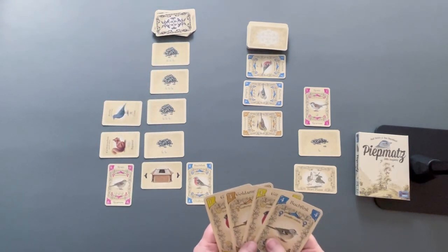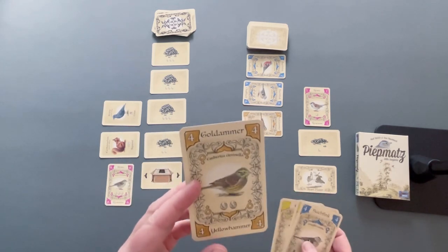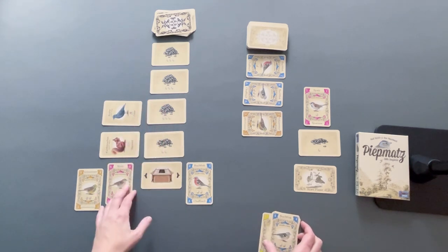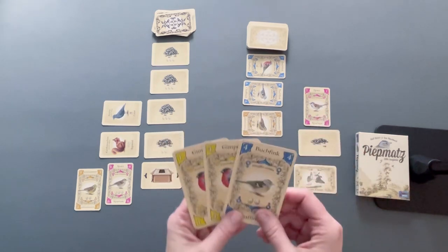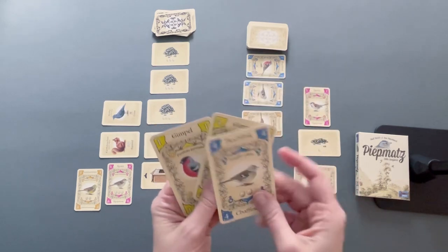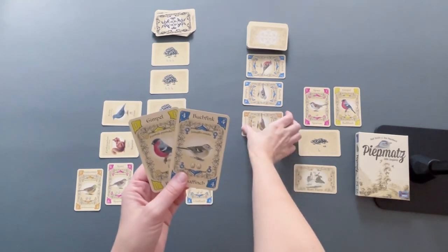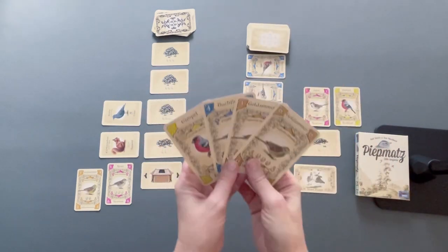Now let's play a turn where you play a number equal to or lower than the perch card. We'll play a four next to the six. Since the ground bird total of four is lower than six, we do not get a seed card and we do not claim the perch bird. However, we can play a card directly from our hand to our collection if its number is equal to or lower than the card we played. Then we draw two cards back up to four in hand.